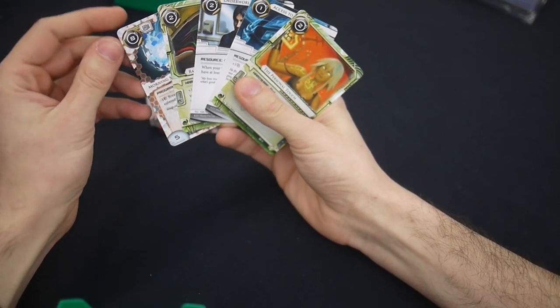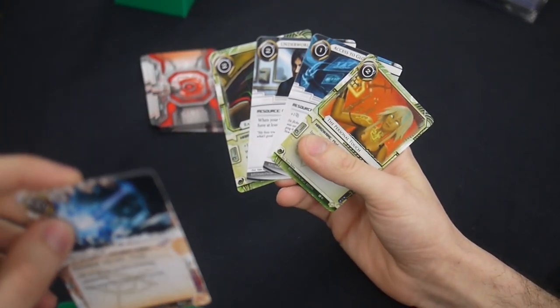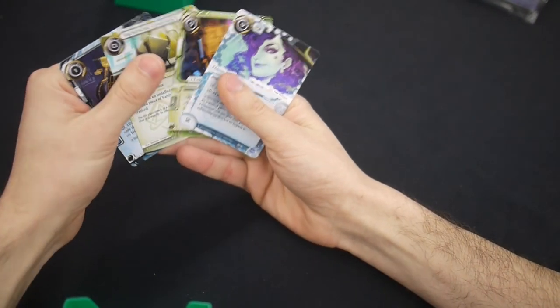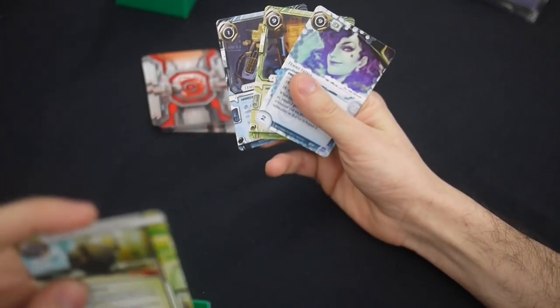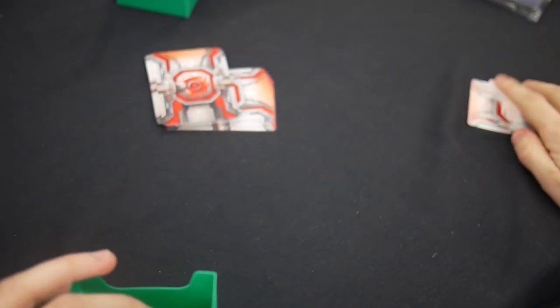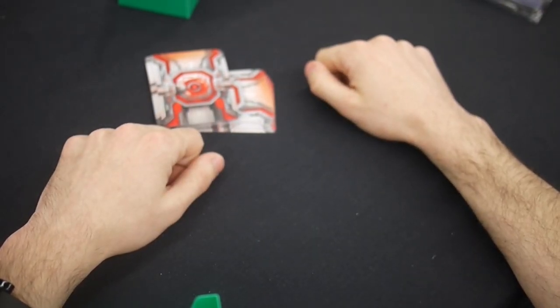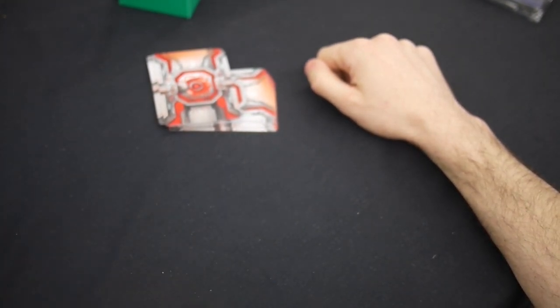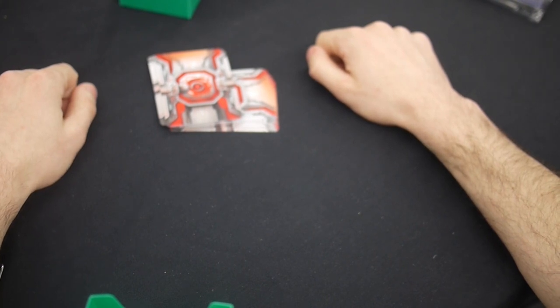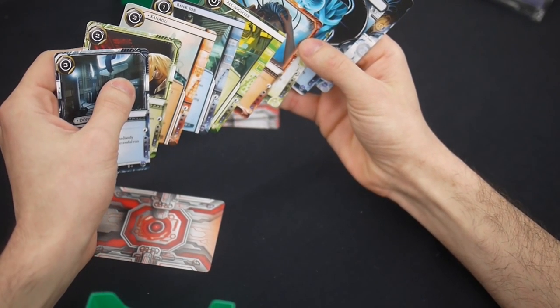I'm looking at Morningstar — that's not a bad choice here. If I wanted to go with the Underworld Contacts rabbit-hole link situation I would have had to do that already; it's too late. More Fems — I could take the Toolbox here. Knowing what I've already drafted, I should take the Toolbox, but I don't. Take a Deus Ex — that's the right choice: it'll stop a Ronin, a Junebug, or a run through a Neural EMPed server. Cortez Chip is better than Joshua B, though thinking about it now, I probably could have taken Joshua B to help with the Data Leak Reversal. Another Cortez Chip — I don't use those, but you could definitely build a deck around Xanadu, Cortez Chip, and Forged Activation Orders. Taking Datasucker — boom!